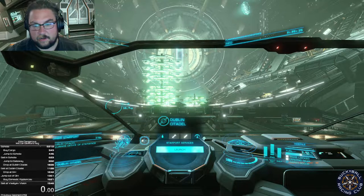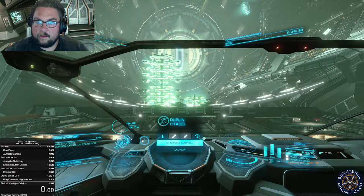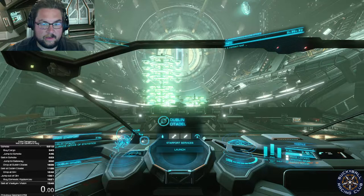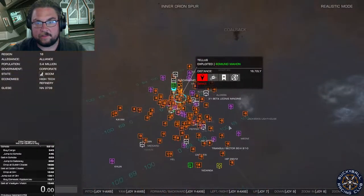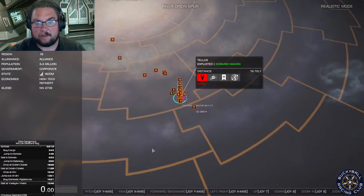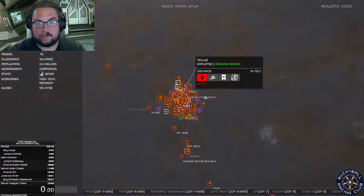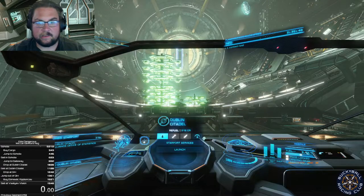I'm going to start and I'll try and explain what I'm doing as it's going on. So this is the galaxy map. This is where I can see other star systems. It does in fact model the entire Milky Way galaxy, which is kind of cool. That takes hours to get across, so we're just racing in our local bubble.